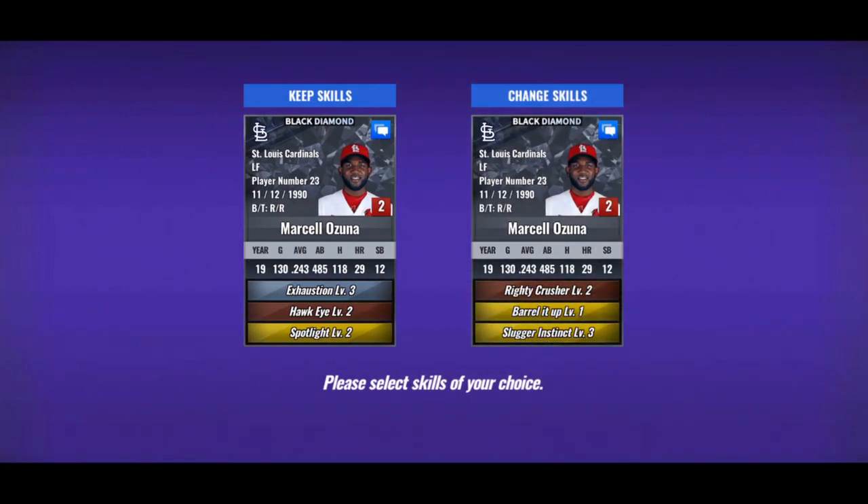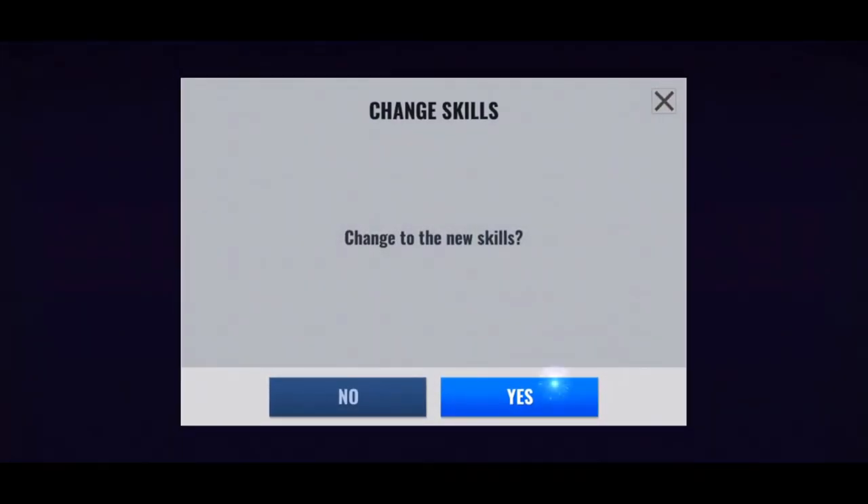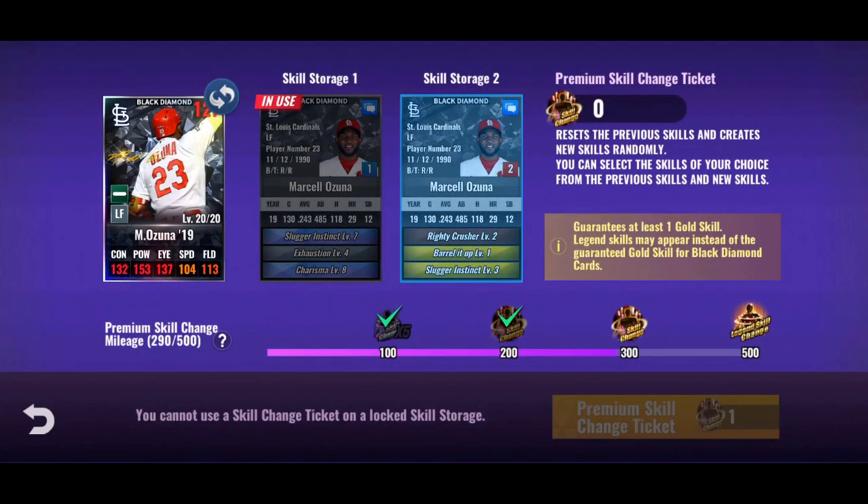Barrel It Up, Slugger Instinct — that's solid for him. I like Exhaustion better than that third skill here. Exhaustion is actually good especially for manual days. When he gets a hit it knocks down the other pitcher's stamina a little bit more.